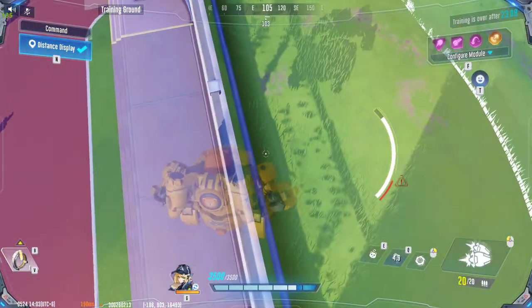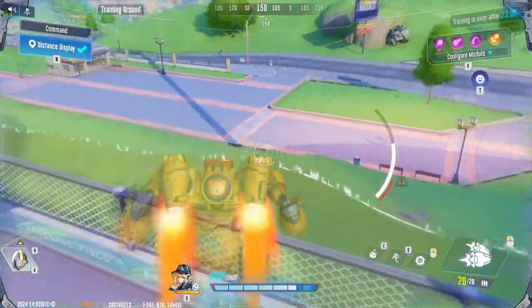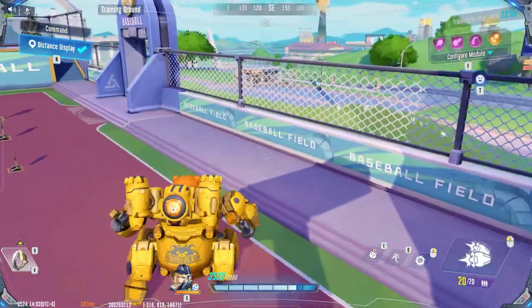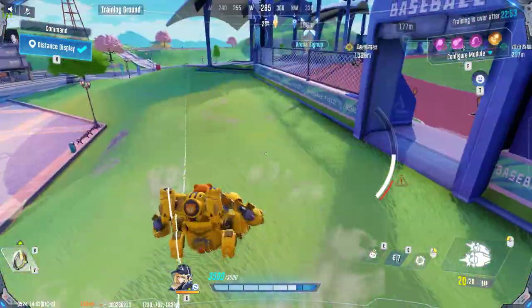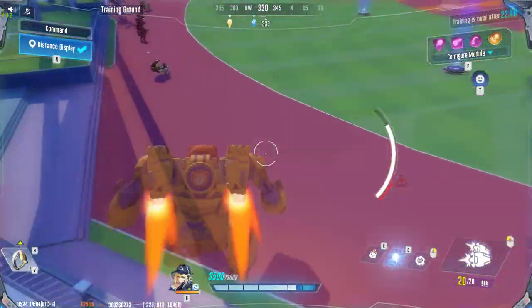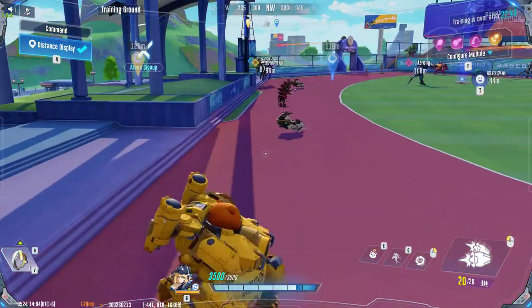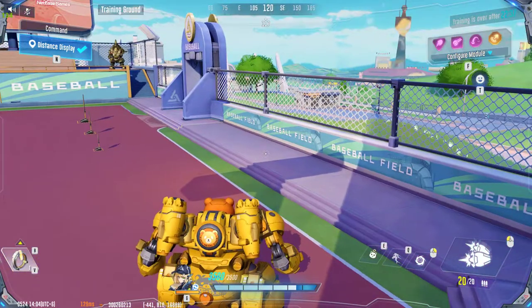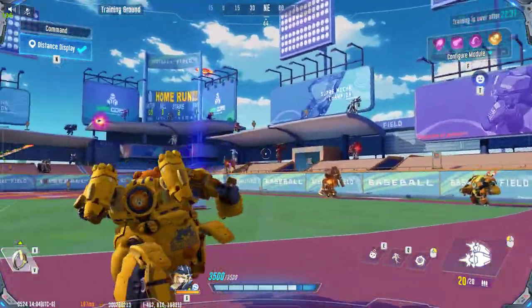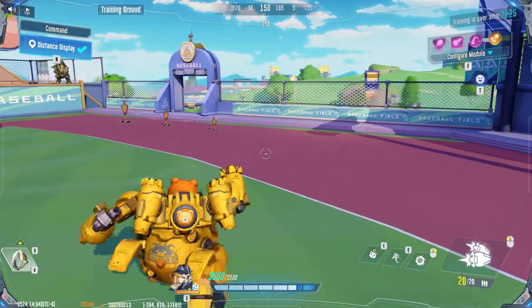You cannot jump beyond a defense barrier — you have to jump over it. Another thing you can do with the tactical skill: if you are near a certain object, you can jump and use the tactical skill to get to the opposite side of a fence without landing on it. This can also be used when running away from the battlefield.